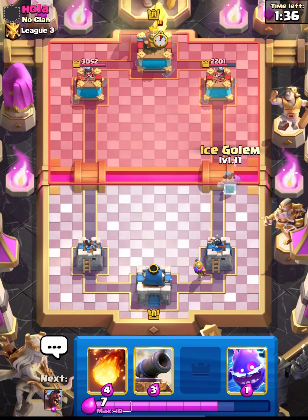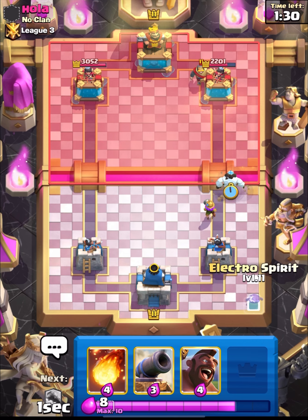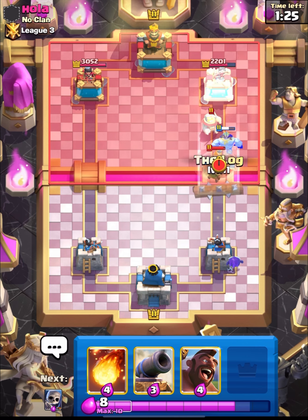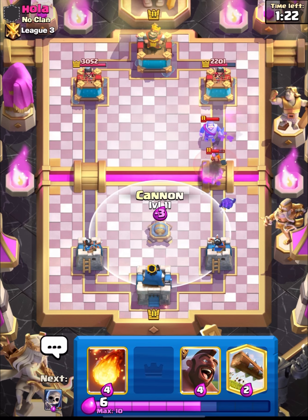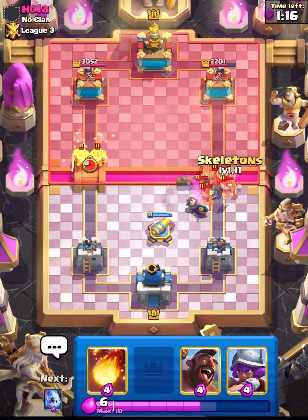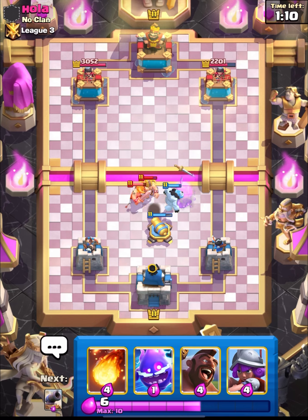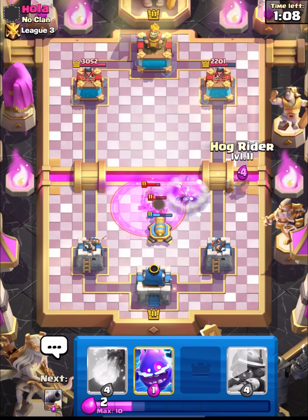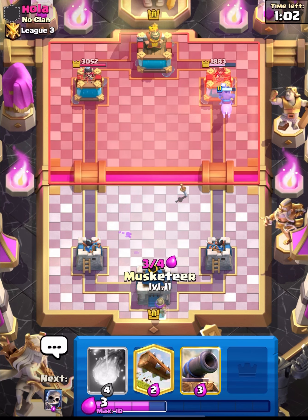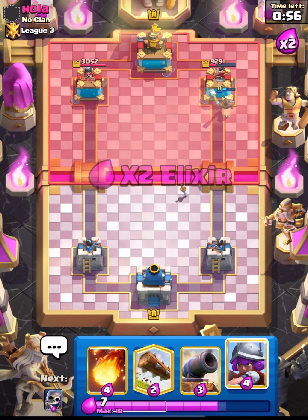Let's put down ice golem. Let's cycle our log. Let's wait and put down cannon first. Now we can go in with log. Let's put down skelly for his elite guard and ice golem to distract. I think cannon will do a good job — let's go in with hog. Let's put down electro spirit — that was really close. Not a great play but you can see he doesn't have elixir for anything so our hog will get a lot of damage.